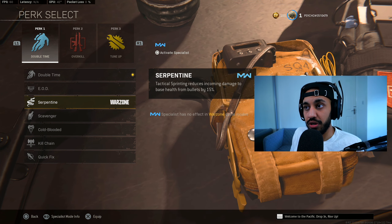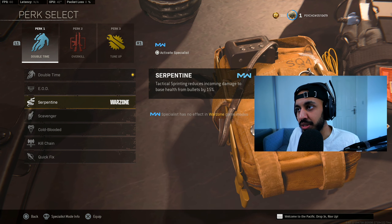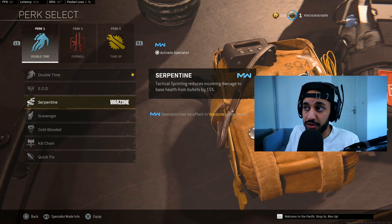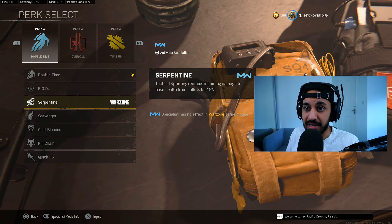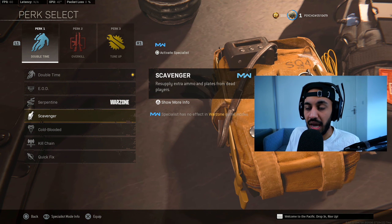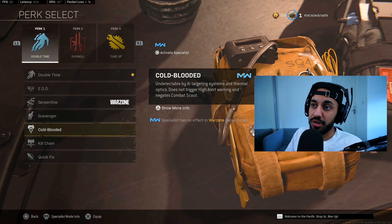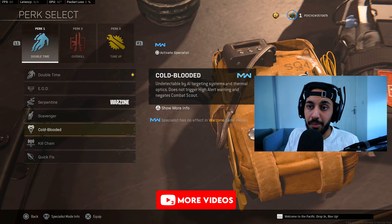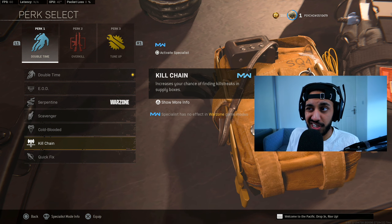Serpentine is still a very good choice and definitely in the top three for Perk 1. Even with the tac sprint requirement, most players have auto tac sprint enabled, so you'll still get that 15% bullet damage reduction, which is the main source of incoming fire. Scavenger is pointless — you'll get ammo resupply anyway. Whole-Blooded is extremely powerful because it counters Combat Scout, probably the highest picked Perk 3. Not showing up to enemies using Combat Scout is a huge advantage.